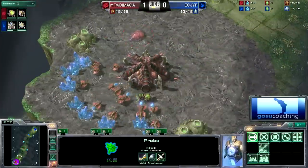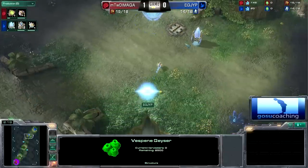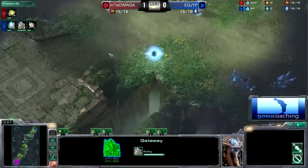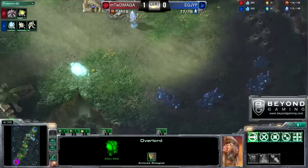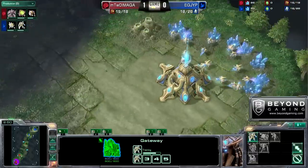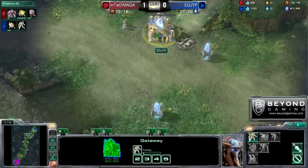I don't like this map because I can't use Forge Fast Expansion. And if I go one gate expo, like JYP is doing, it's quite hard to defend Roach or Ling. It looks like he will be doing a one gateway gasless expansion into gas, and then he'll get that Forge down.